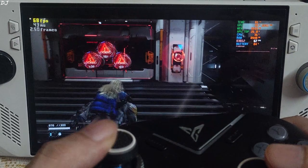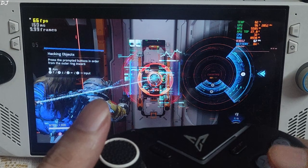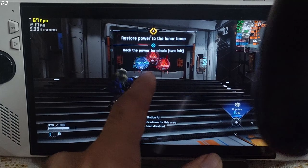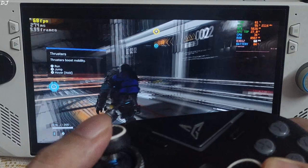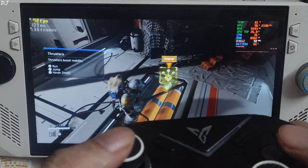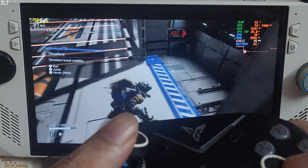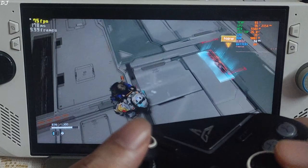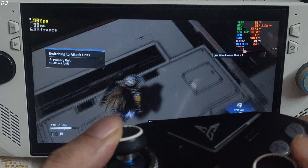VRAM usage is around 5.5GB, hitting the GPU bottleneck. After opening a door via the hacking mini-game, FPS is 65 to 70. I'll jump over the laser beams to avoid getting fried. There are multi-hack nodes that let you hack multiple enemies simultaneously. With FSR frame gen enabled, the character shadow is not flickering aggressively — you can definitely use FSR frame gen.